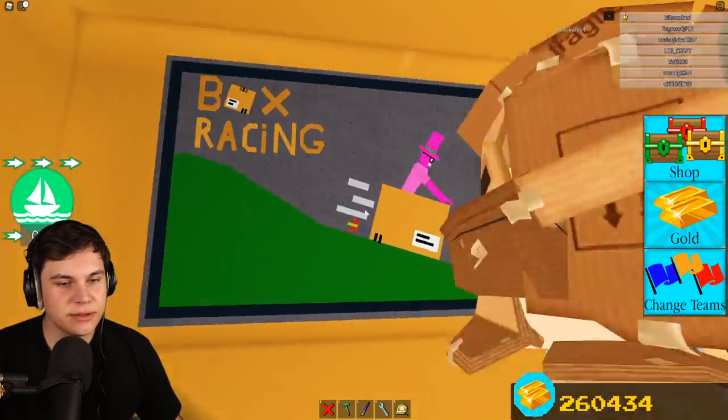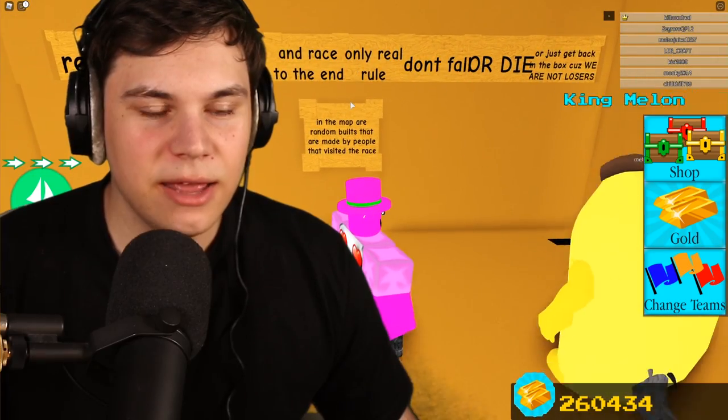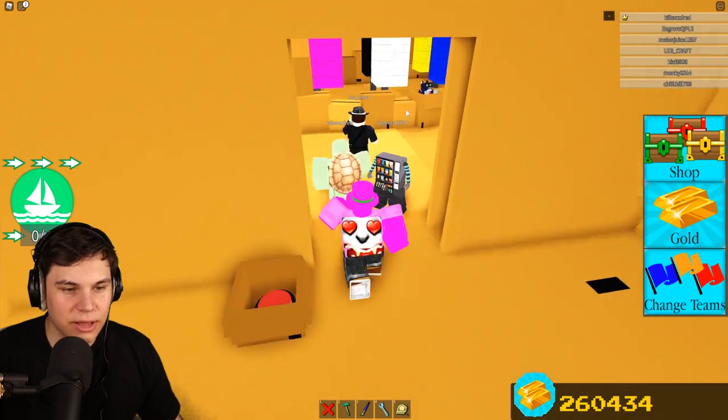So, box racing - how does it work? You go fast. That's how it works. Tutorial completed. Read the rules: get in the box and race to the end. Don't fall or die or get back in the box - we are not losers.